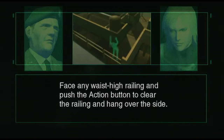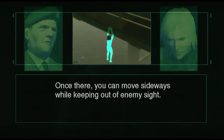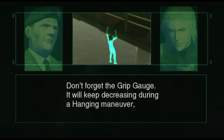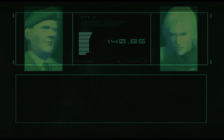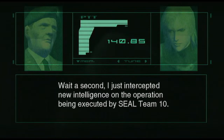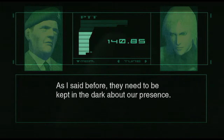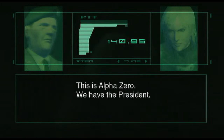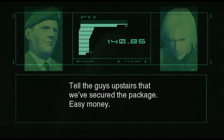Alright, I'm giving it a try. Don't forget the grip gauge - it will keep decreasing during a hanging maneuver, and once it runs out, you will fall. Copy that. Wait a second - I just intercepted new intelligence on the operation being executed by SEAL Team 10. Intercepted? As I said before, they need to be kept in the dark about our presence, so we just listen in. Patching it through. This is Alpha Zero, we have the President. Is he safe? He is safe. What about the package? Tell the guys upstairs that we've secured the package. Easy money. Good work.